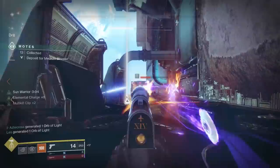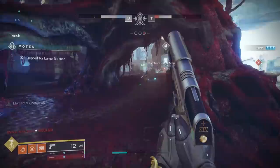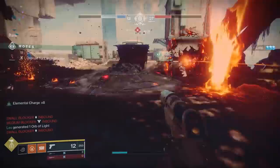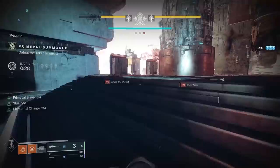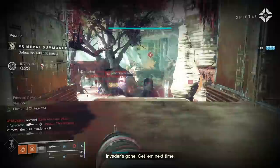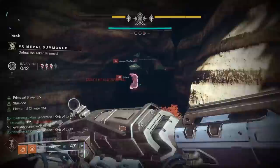Probably the biggest grind on the Majestic set is doing 10 Gambit matches. Look at what's on the rest of your objectives and proceed to knock out other things while you're doing Gambit. I had to defeat Guardians with Arc weapons, so I loaded out Soul Survivor and Thunderlord and invaded every single game. I wasn't able to complete all my Guardian kills with Arc-based weapons, but I got a little over half. Getting those elemental Guardian kills is going to be annoying — not only do you need Guardian kills, but it has to be a specific elemental type.